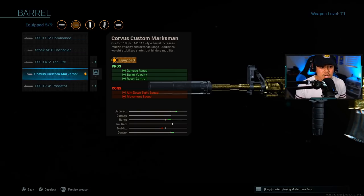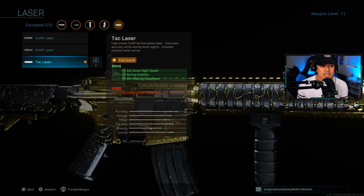For the laser we're running with the Tac Laser. Now, a lot of enemies can locate you if you're constantly aiming down sights, so don't aim down a line of sight for too long — move your crosshair somewhere enemies won't see it, then snap onto the target when they appear. The main reason I'm using the Tac Laser is the ADS speed boost, but more importantly, aiming stability.